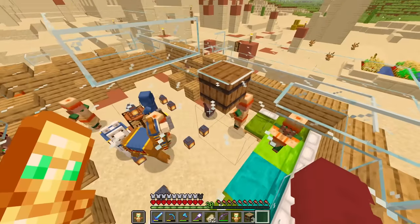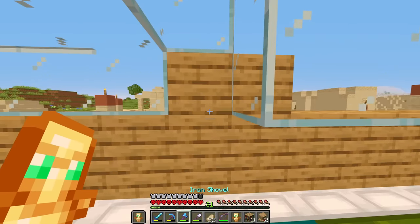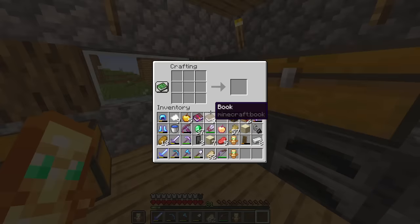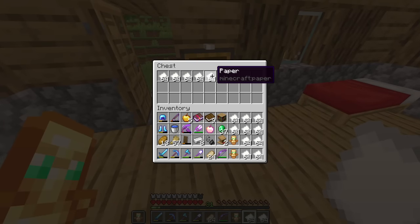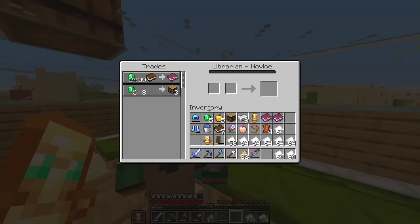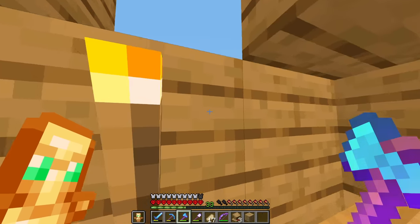We have 27 emeralds, which should be good enough to get one mending book. Let's get a lot of sugarcane this time to sell as paper. There's so much paper to sell but nobody wants it. We have all the mending books - I will never be making paper ever again.